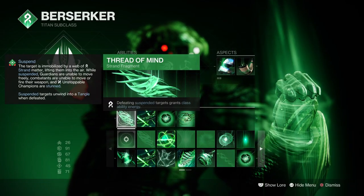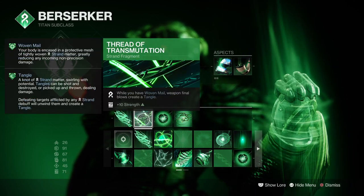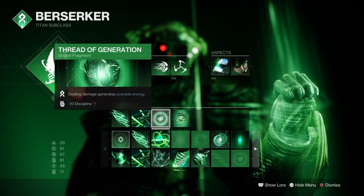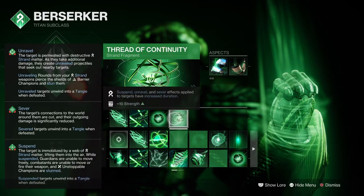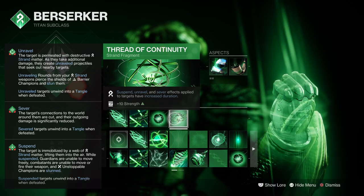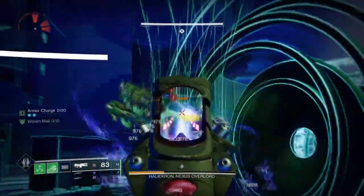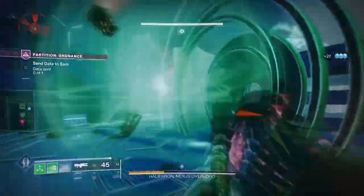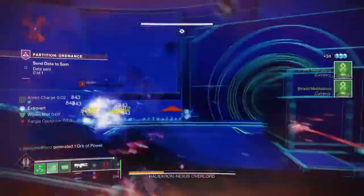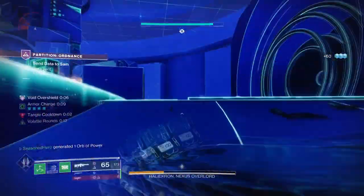Looking into the fragments: Thread of Mind — upon suspending and defeating a target, grants class ability energy. Thread of Transmutation — while you have Woven Mail, weapon final blows will create Tangles. Thread of Generation — dealing damage generates grenade energy. And Thread of Continuity — increases the duration of Suspend, Unravel, and Sever. Since Abayant Leap will provide Woven Mail, you won't need Thread of Warding unless you want higher uptime with it. Instead, you'll want to maximise your suspend capabilities. So Thread of Continuity, Mind, and Generation are a must for the build.